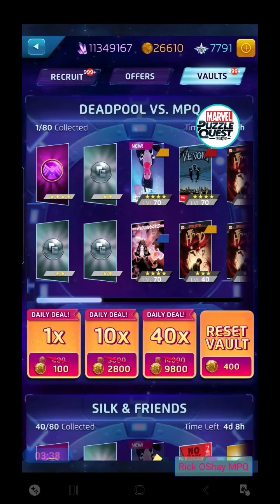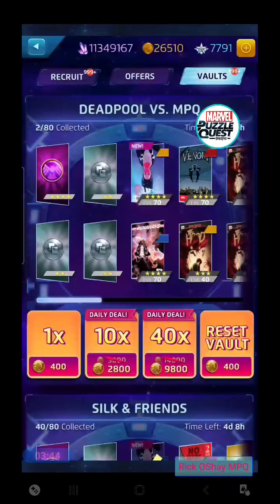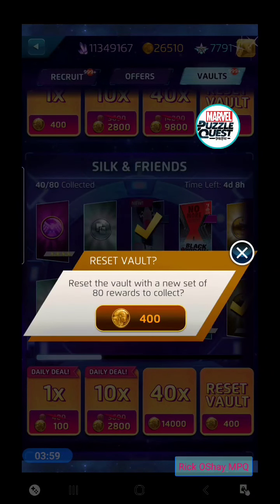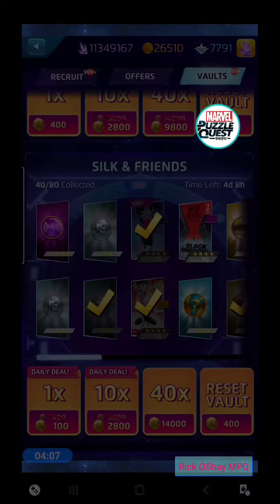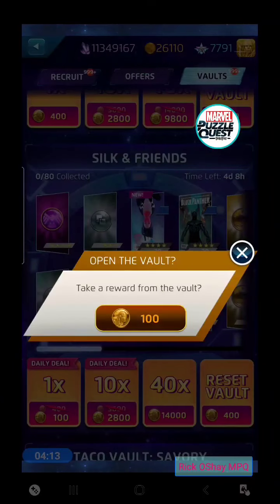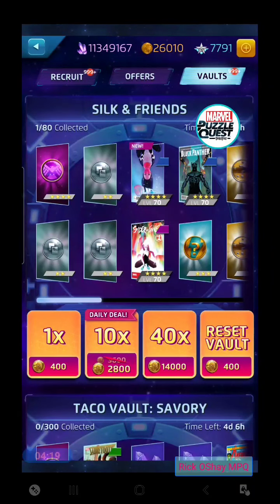Three-star Iron Man — we'll do the discounted draw there. Just a two-star. Should I reset the vault here for 400? I usually don't reset vaults too often, but we've removed half of the items already and did get the other four-star — yeah, we have to do it. We're just going to do a daily deal here, but we expect more tokens soon. Just a two-star. Fine. Let's go over to the recruit area.